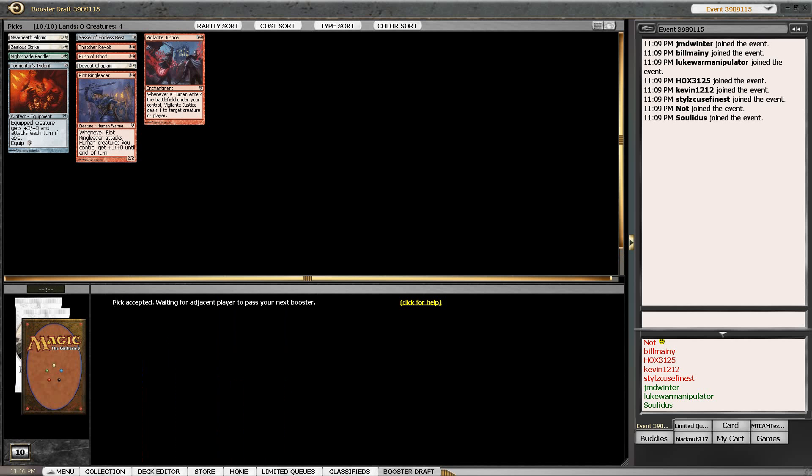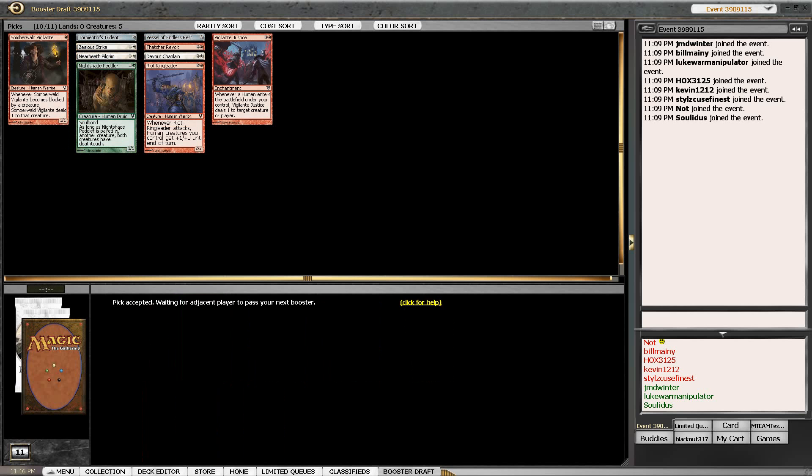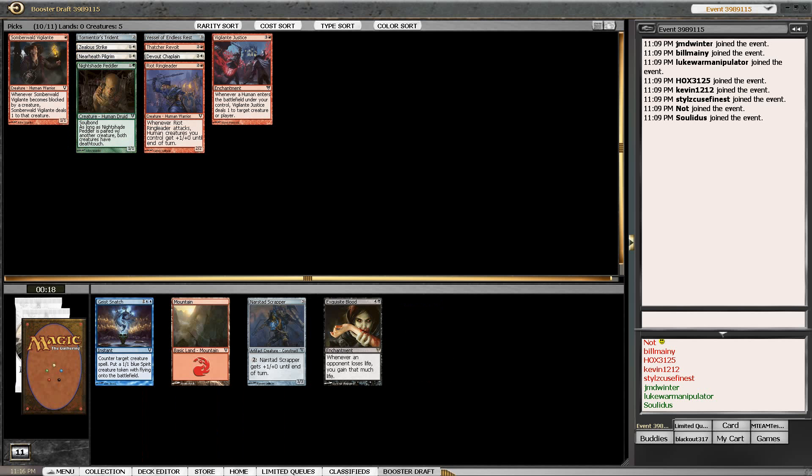We'll take Brush of Blood - it's the only card with potential to see play apart from the land. We do need to define ourselves really early in the second pack. We'll gladly take the Vigilante. What I mean by defining ourselves is that right now we've just got a collection of pretty low-powered creatures.